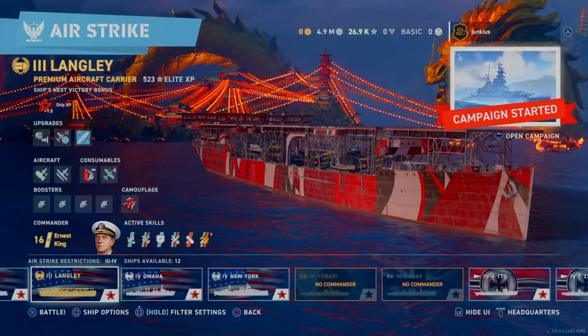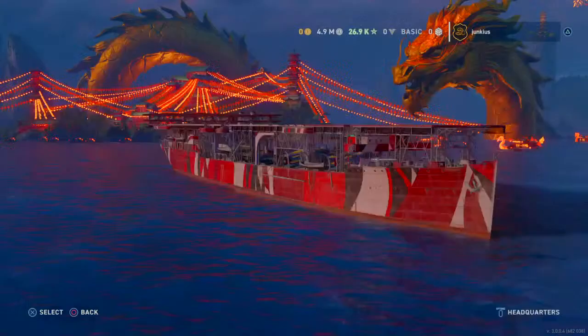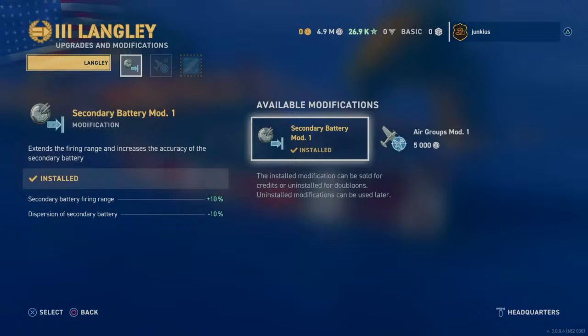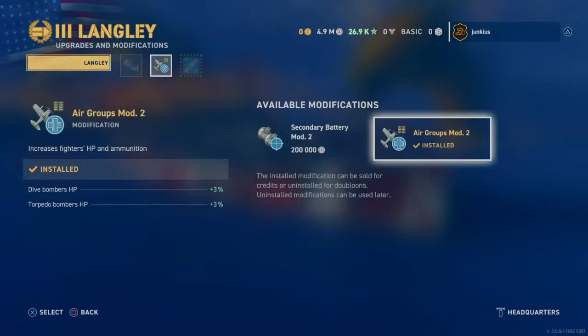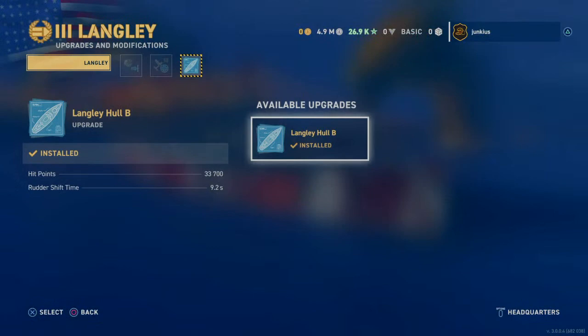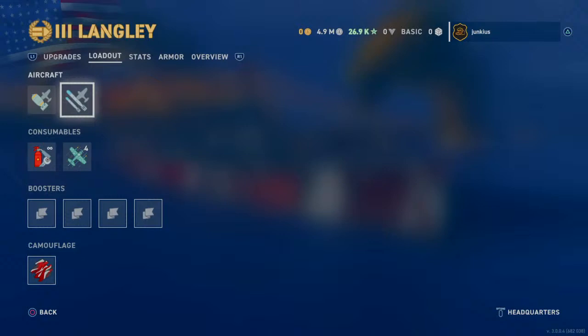They give you a level 16 commander automatically. He's a new one because you can't unlock him anymore. It's Ernest King. And then they let you upgrade your ship, which is good I guess. But I don't know why they have secondary battery mods available to buy unless you have a certain plan for that. You can put boosters on it and everything if it's your own ship.